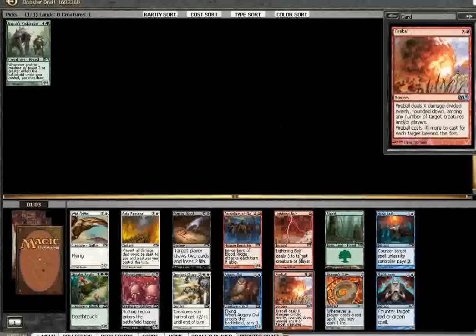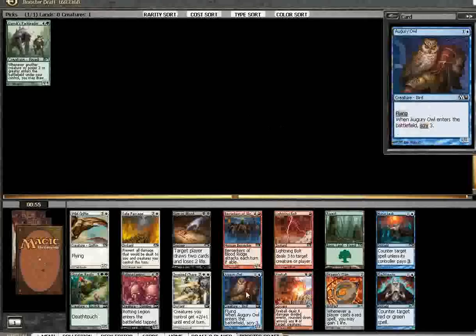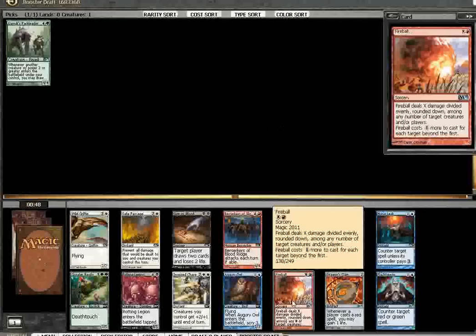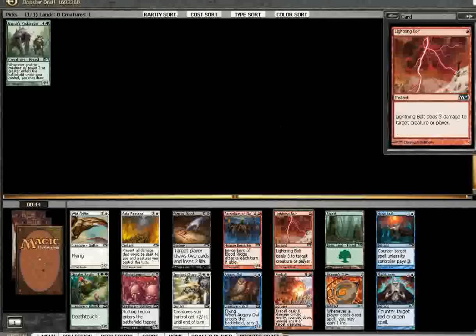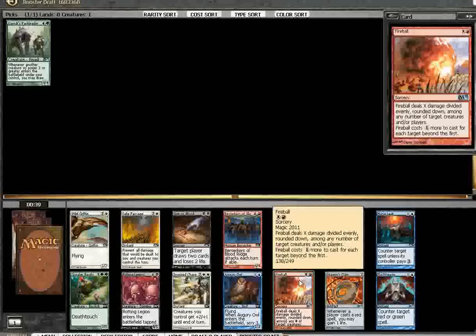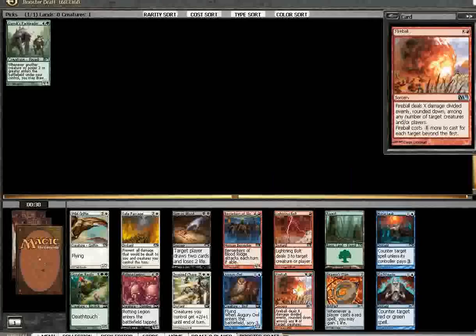Lightning Bolt and Fireball. That's unfortunate. I think I have to take the Fireball, but it's not the best signal to be sending. Fireball just can get more stuff and has the chance to be a 2 or a 3 for 1. The power levels are really close, but I think Fireball is better — Fireball just can be so good. There's a Mana Leak, but I've already kind of passed on blue.